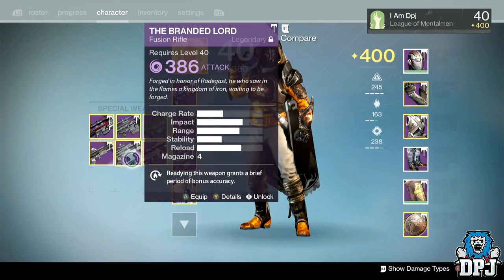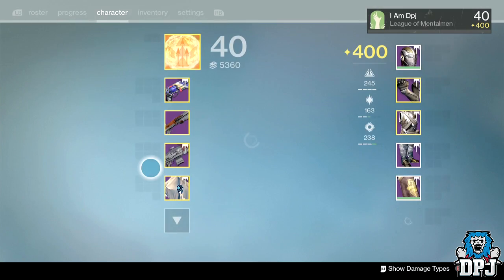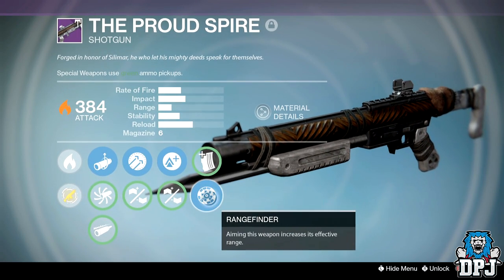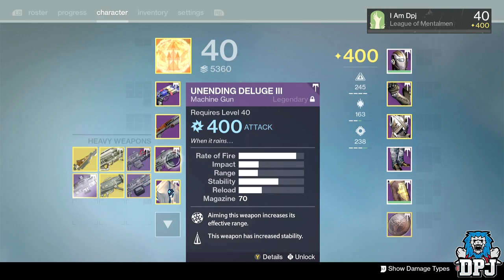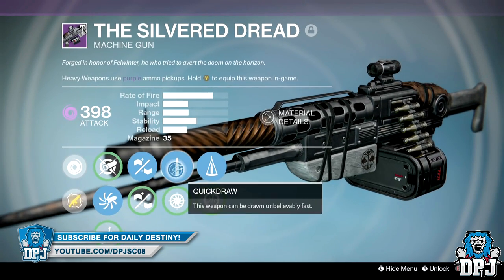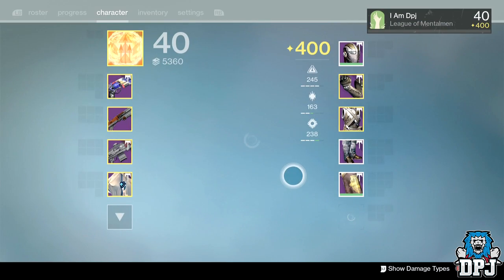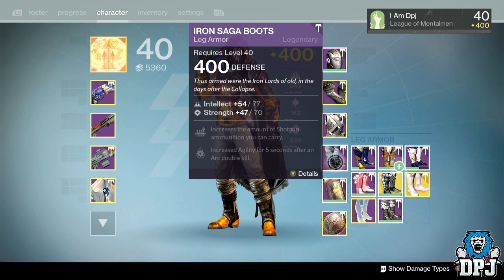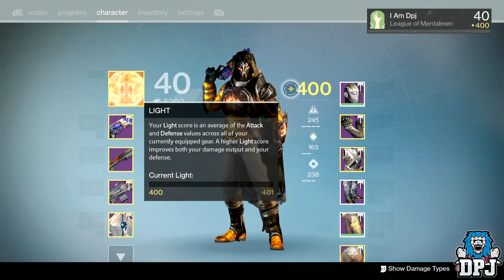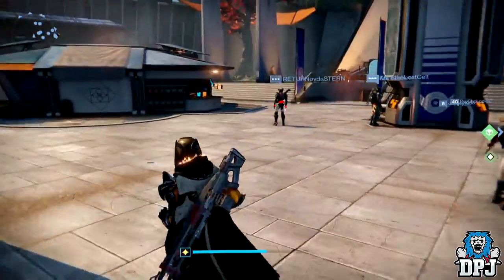My Branded Lord — I just can't get on with it. Hot swap, accelerated coils, and rifled barrel just doesn't pack enough punch for me. I've got a wicked Pulse Crusher with hammer forge and rangefinder that I may have to try out. Then we have my Silver Dread — my baby, the heavy user — with accurate ballistics, small bore, quick draw, life support, and counterbalance. I love this weapon. Also yesterday I got the Iron Banner Bootstrap shader which was the one thing I needed at 400 to take me to 400 light. I'm now 400 light without doing Challenge Mode, which is absolutely epic.